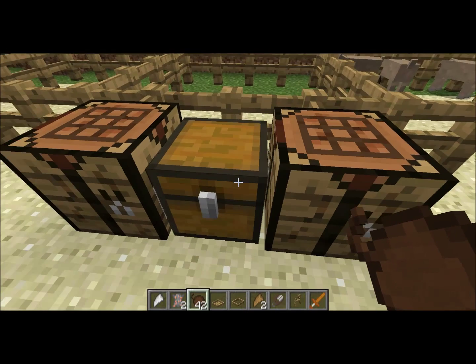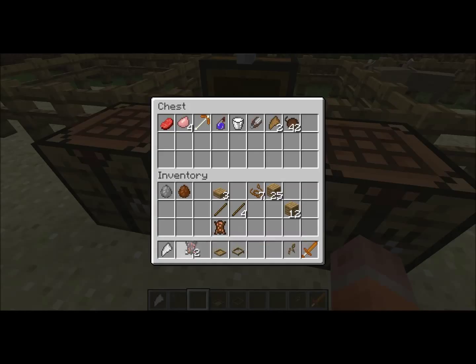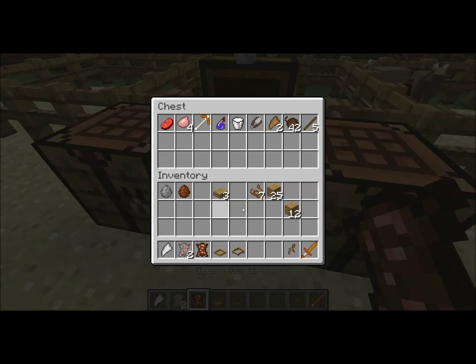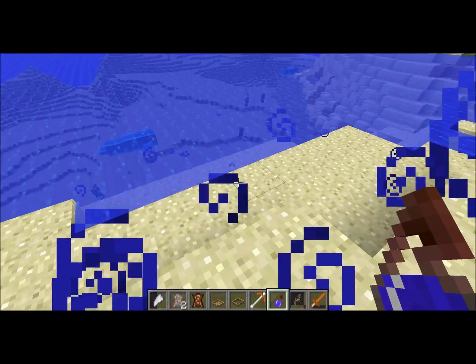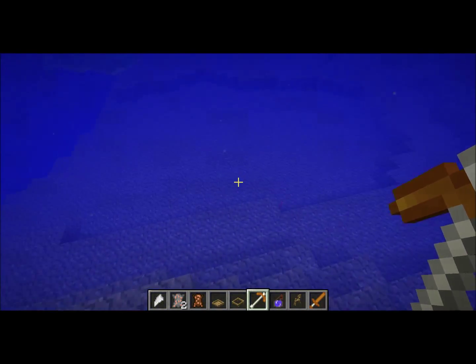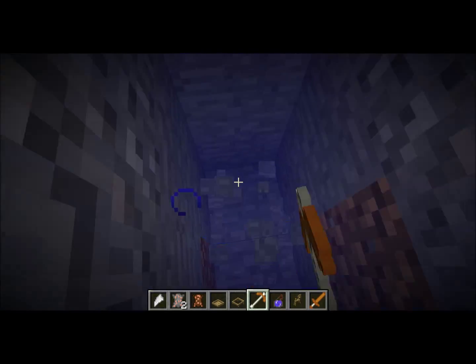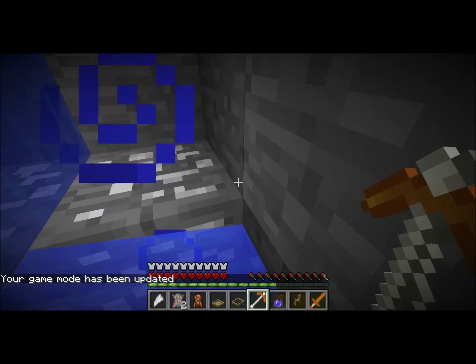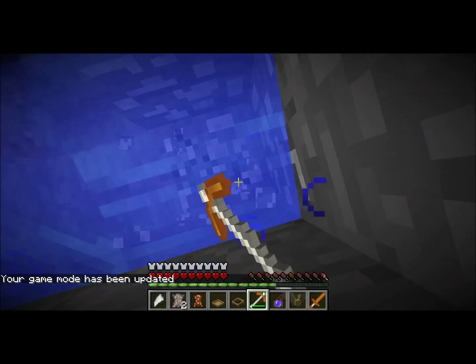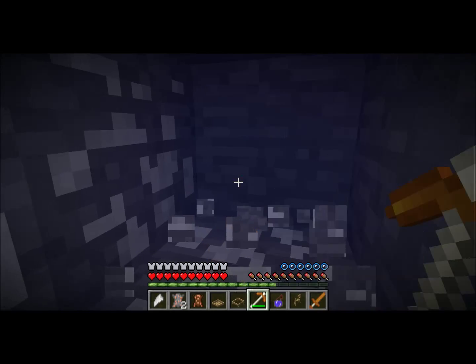All these items we're going to use to prepare the furs. But the next thing we're going to need is salt to put in the salt bath. This salt ore generates in oceans, so I had to go look for some. I already did that, so here it is — salt ore, and it drops quite a lot of salt.